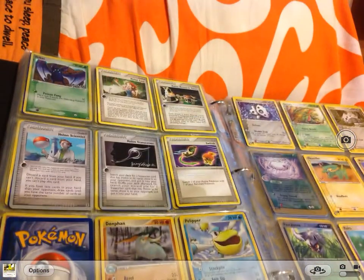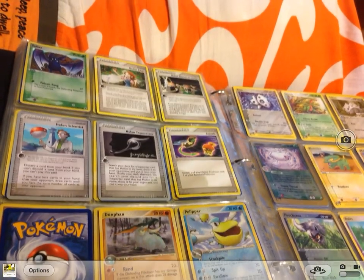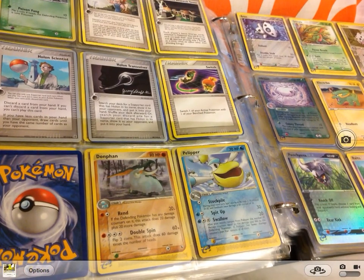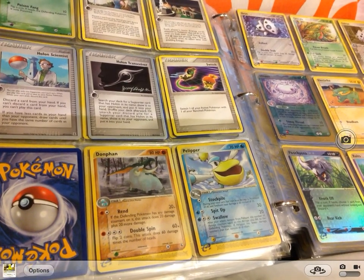Now we have a Zubat, a Holland Lass, a Holland Research Tower, Holland Scientist, Holland Transceiver — they are both signed by Jeremy something rather — and Switch.